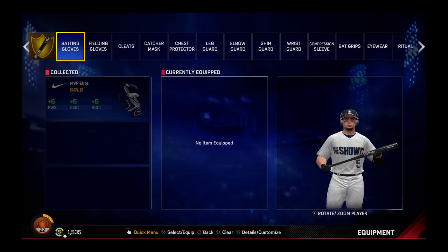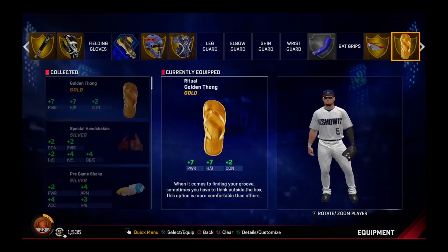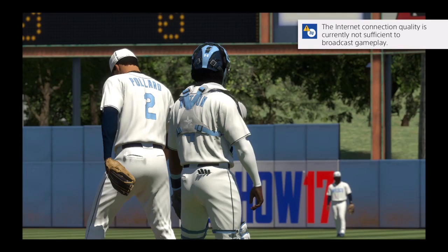Jeff Bagwell here today, playing the Road to the Show games and draft. Before we start, gotta equip Mikey, get my equipment, and get a mount. There are some training points - get that con. Let's just jump right into the games and then the draft. Jeff Bagwell, he's a pretty good man. It's actually the first time I've done this.